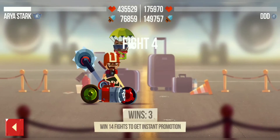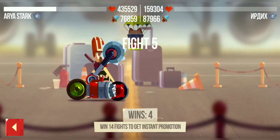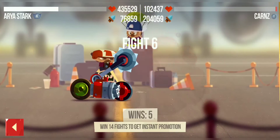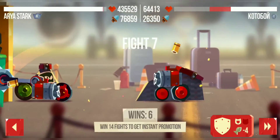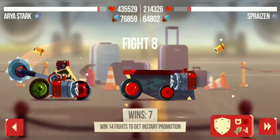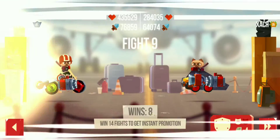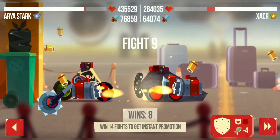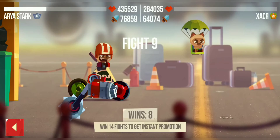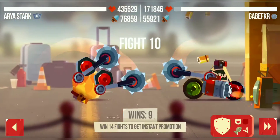Got him easily because of the damage I have. If I had low damage, he might have got me. Here goes five — five also gone. And six, got him too, but he was a tough one actually. This guy's an easy one. Here goes seven and here goes eight — just smash him!